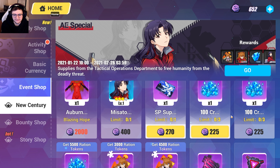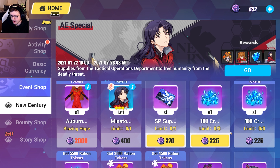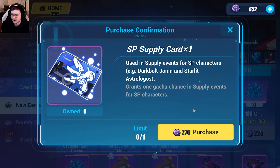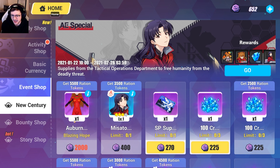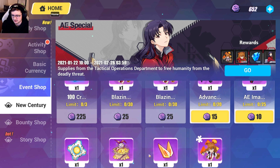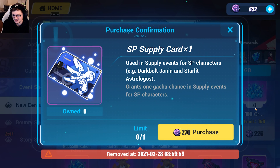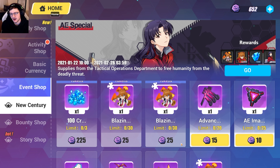One last thing — if you're wondering what to buy out of the shop: I would recommend getting the costume as it's never gonna come back. Definitely get this stigma if you're an Evangelion fan. Buy all the crystals you can — number one priority would be getting the blazing hope fragments and getting the suit. The rest of the stuff you can get later; these are all just upgrade materials. The main things to get are the fragments, the suit, the Masato stigma, and the crystals. You can use crystals to summon for Asuka to try to get her higher than S rank.